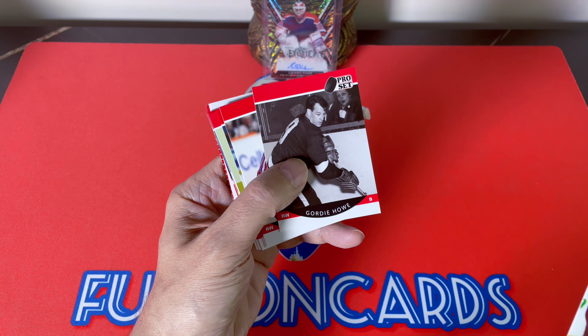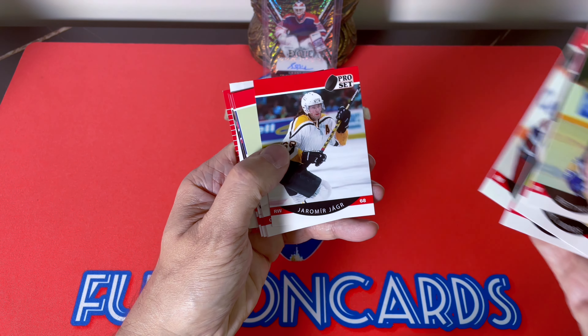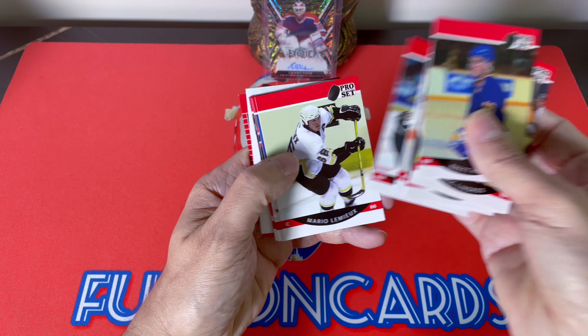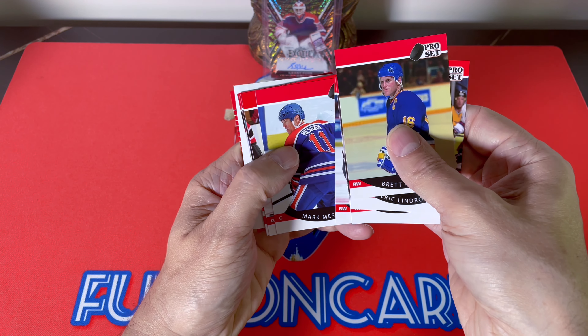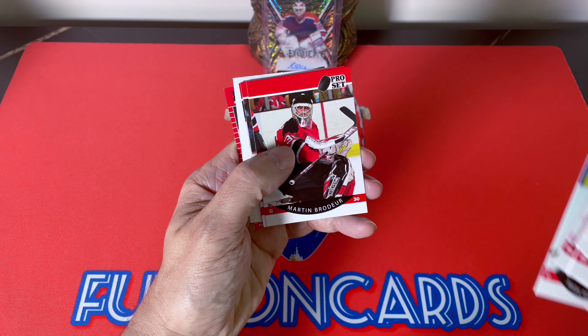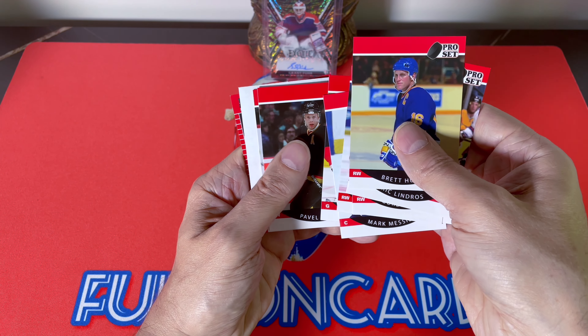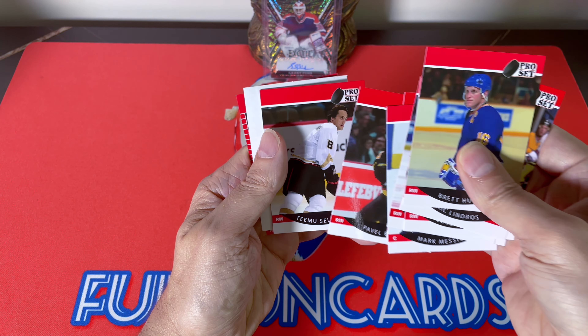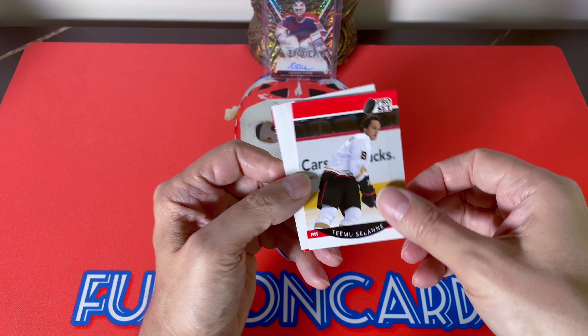There's Gordie Howe, there's Guy Lafleur with your Rangers look — look at the hair. There's Jaromir Jagr, there's Mario. You can see a lot of these guys you can get within the mems but not all. Marty Brodeur with the black — they should probably redo his helmet. Pavel Bure, and Team Messier. So this is the hit of the box here.